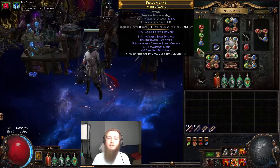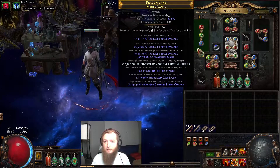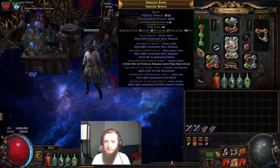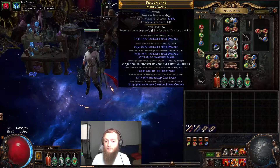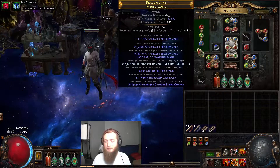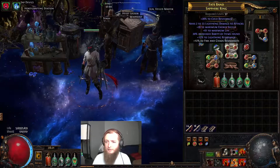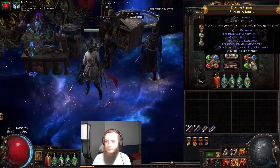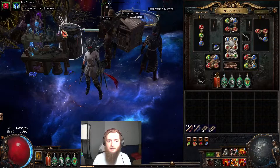I also upgraded my wand. I took the highest level imbued wand I had and spammed it with spell damage essences until I hit something good — one hit hybrid spell damage with an open prefix and cast speed. Fire res is on it too; I might be able to remove that. Actually I can turn this into fire and chaos resistance instead — I'll do that right now.